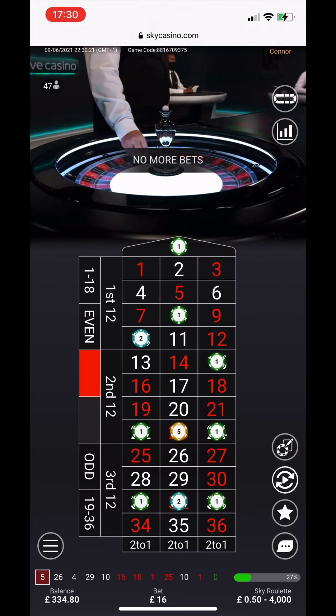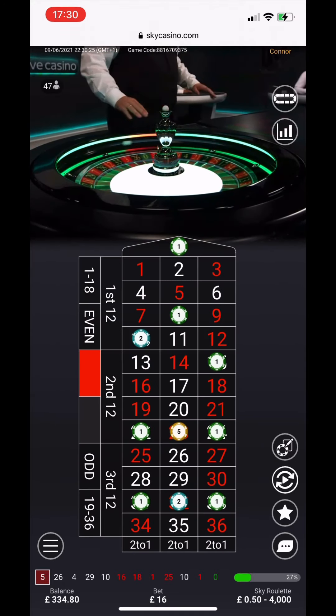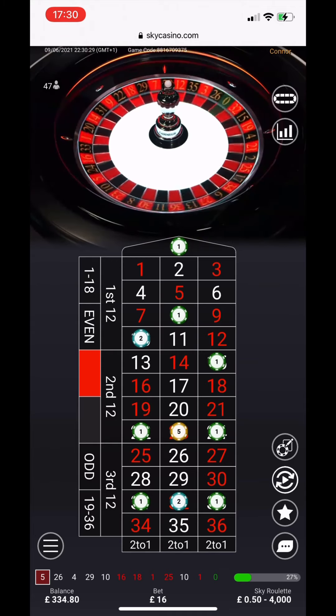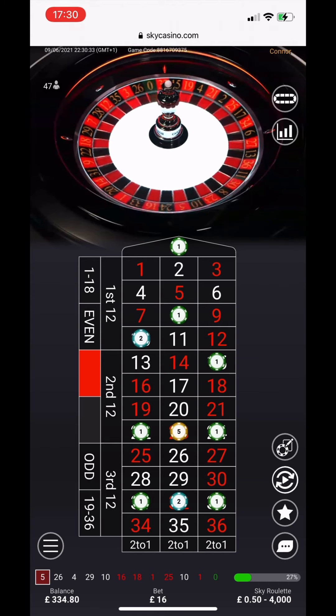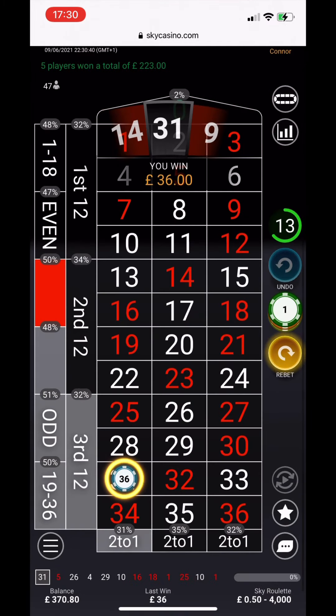We're also going for 23. If you notice on the board, why are we adding extra? The 10 — you see 0, 1, and 10 and 10 again. It landed next to the 23 so many times, so we added a few.